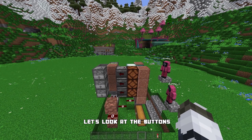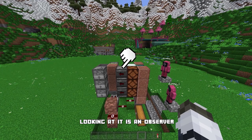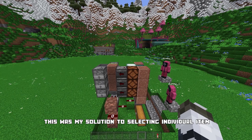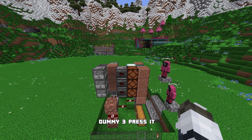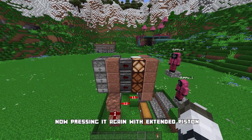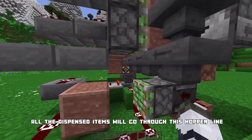For the second part of the machine, let's look at the buttons. Pressing the button will turn on a redstone lamp behind a solid block. Looking at it is an observer which activates a dispenser, if they have a solid block between them. This was my solution for selecting individual items.